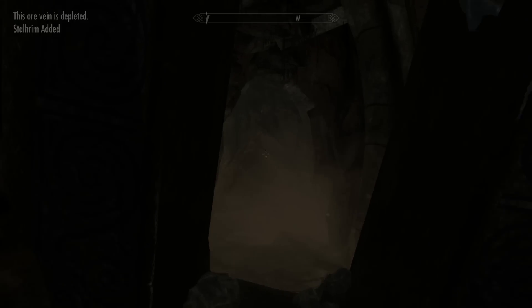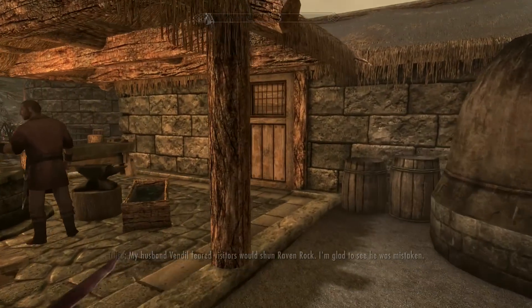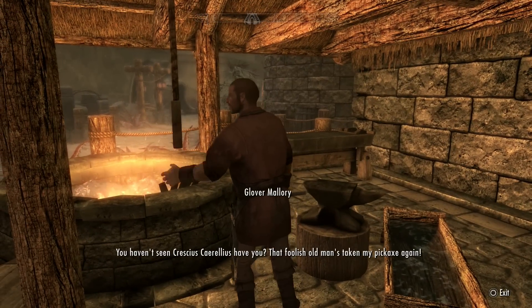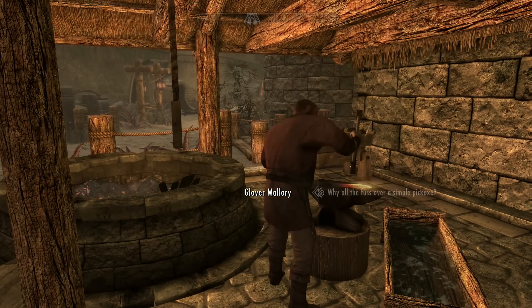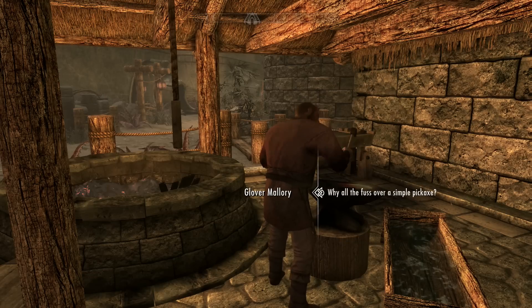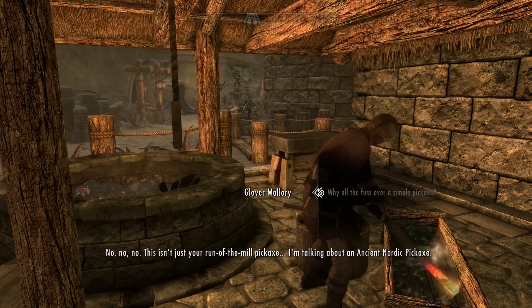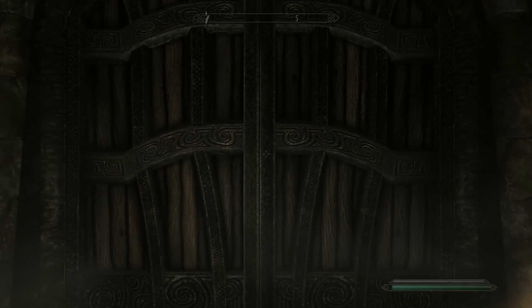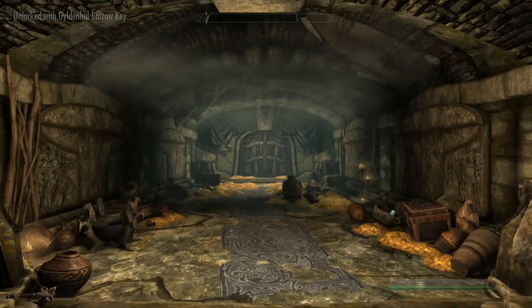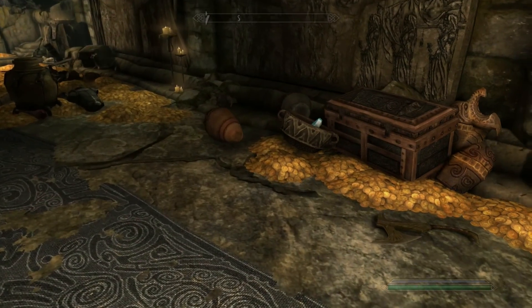Also in this room there are two places where we can mine Stalhrim, which is a really good material in the DLC that makes the strongest weapons. To mine it you actually need the Ancient Nordic Pickaxe. If you don't know where to get that, you have to start and finish the quest you begin by talking to the blacksmith back in Raven Rock. It's a pretty short dungeon and you also get a pretty cool sword and really good loot, so I'd recommend doing it anyway.